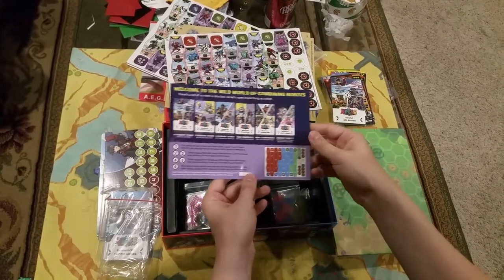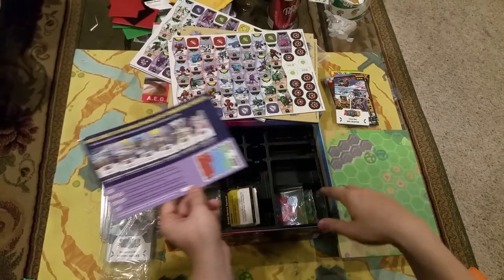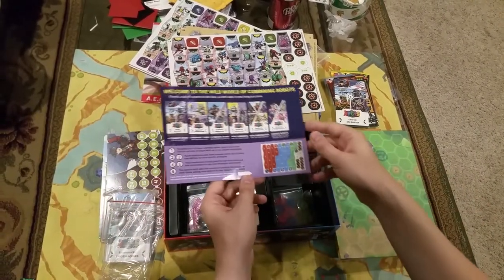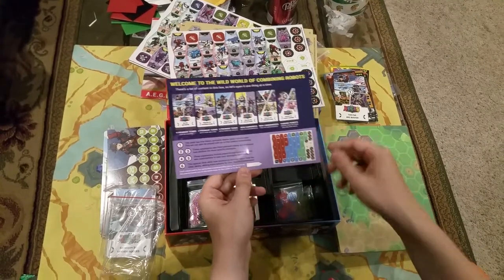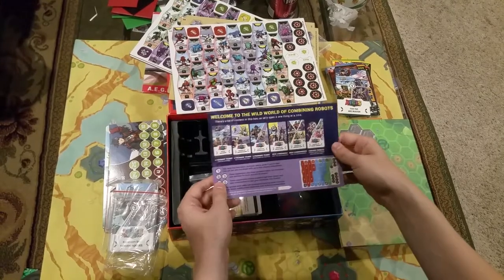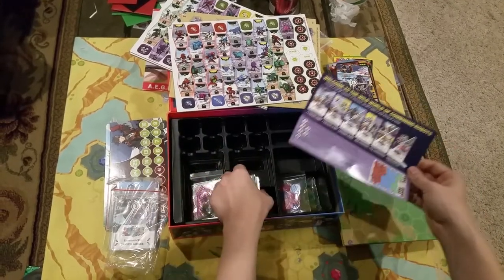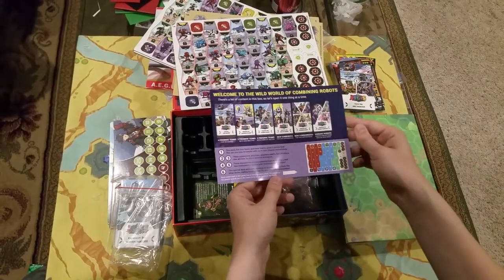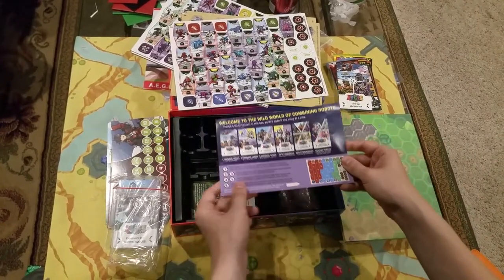So if you want to take your box and dump out all the cards and pieces and just slap them all in there right from the start, that's perfectly good too. But if you just want to carefully dissect the box one or two games at a time, that's what this video is for. And if you want to figure out how to get all your stuff back into the box neatly, just go to our channel and there is a how-to repack your Aegis box video.